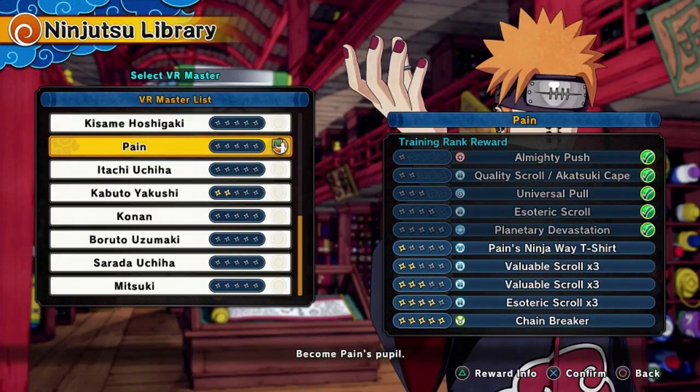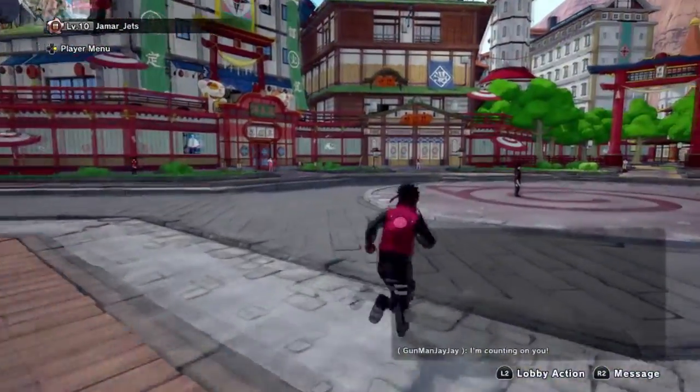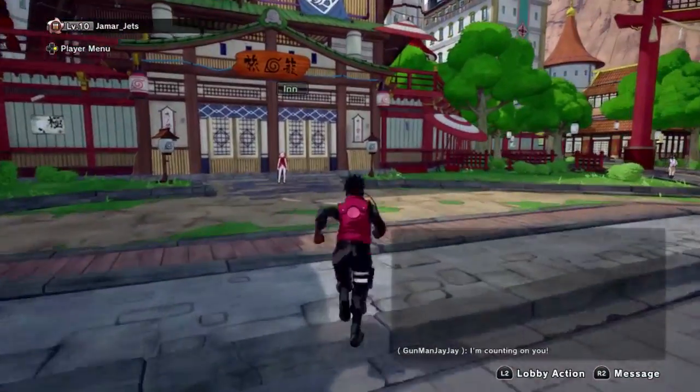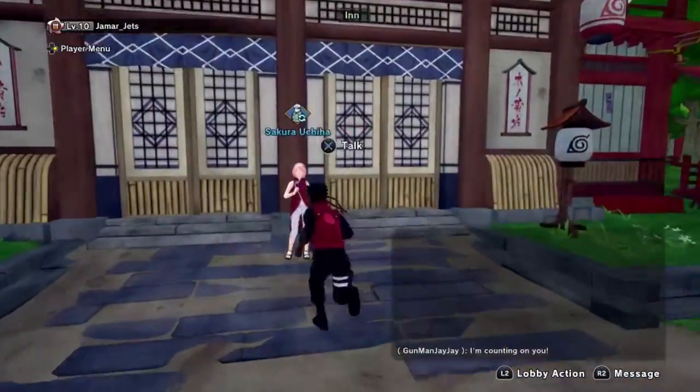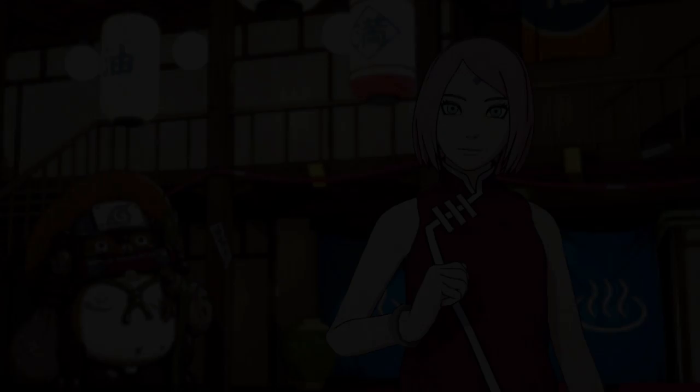The reason Pain's t-shirt doesn't boost ninjutsu cooldown is because his jutsu are already on a pretty short cooldown. Also, Almighty Push does damage but Universal Pull doesn't, so there's no point in having extra damage on the shirt. All those things factor into what you need from the shirt.